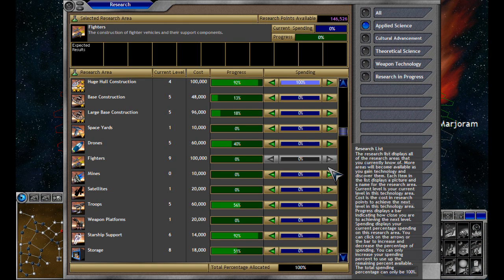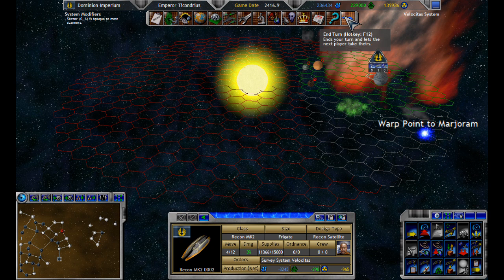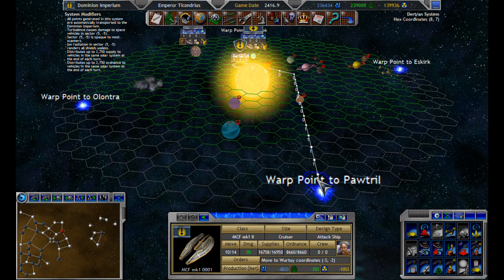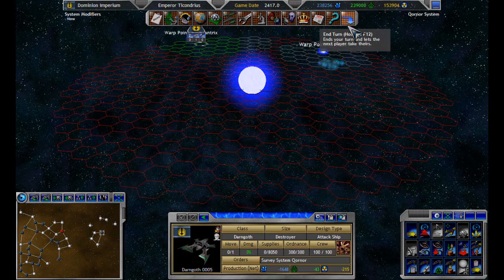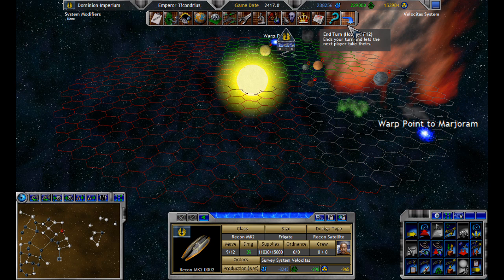What are we researching, by the way? Huge hull construction. That's right. So that means I shall have a dreadnought. They didn't get all their movement points at the same time, so it's a little bit silly. Oh, they have a lot of fighters, I hope. Otherwise, if I have to make fighters for all that stuff, it's just gonna be a pain. Unless I can make them like groups of a thousand or something — that'd be pretty cool.